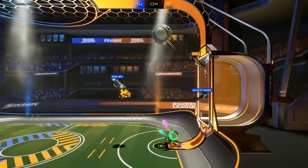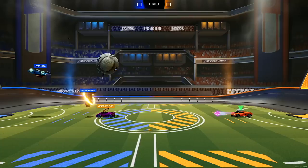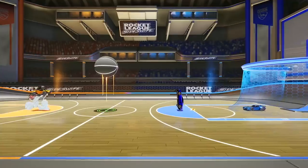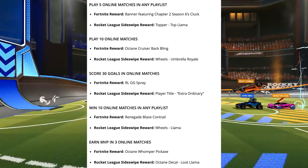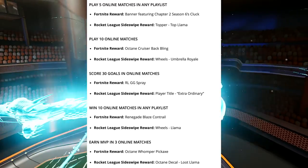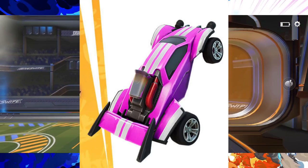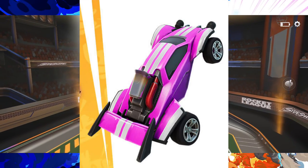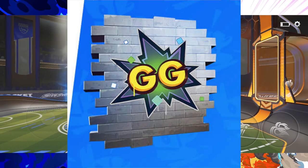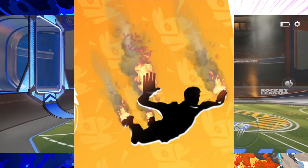How exactly do you gain these free rewards? Well, it's not too difficult at all. There are five different rewards which you can gain. The first one is play five online matches in any playlist, which will reward you the Up and Coming banner featuring chapter two season six's Cluck. Play 10 online matches to earn the Octane Cruiser Bat Bling. Score 30 goals in online matches to earn the Rocket League GG Spray. And winning 10 online matches in any playlist will earn you the Renegade Blaze Contrail. So not too difficult.